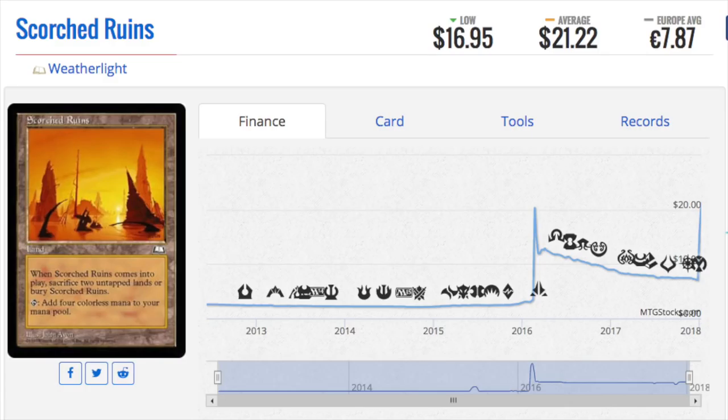The Alliance lands — anytime you have a land, legendary or not, and it's on the reserve list with the potential to see play in EDH stacks, it's going to be pricey. Maybe not today, maybe not tomorrow, but eventually it will spike. I have no interest in modern cards, standard cards, boxes, or booster packs. None of this stuff is relevant today in my honest opinion.